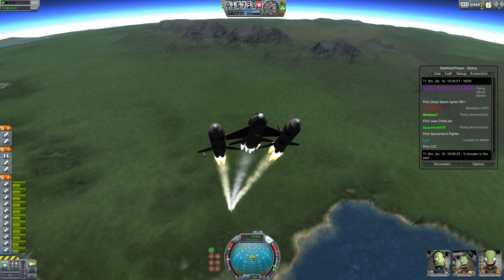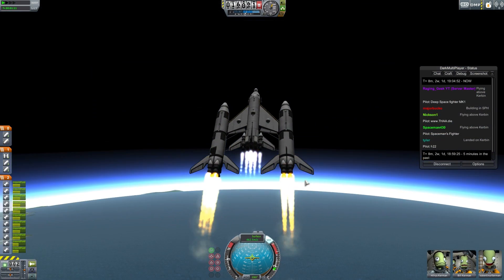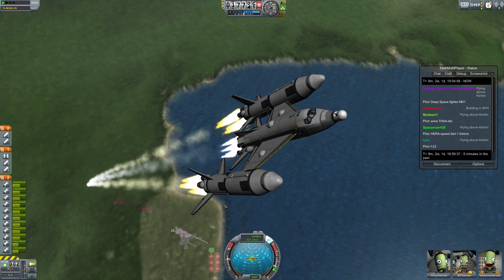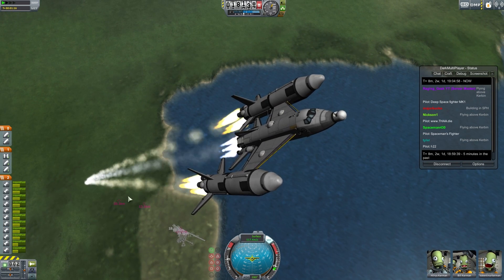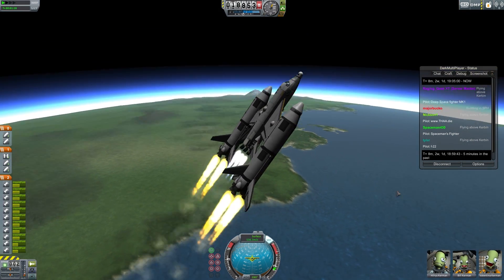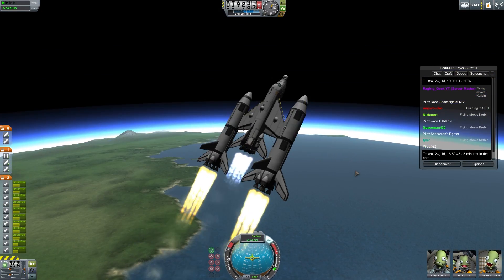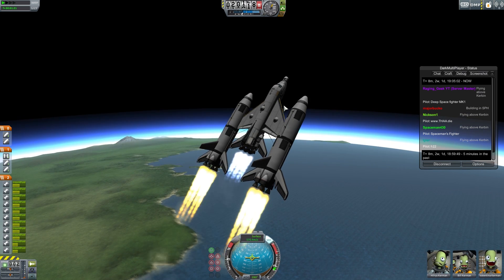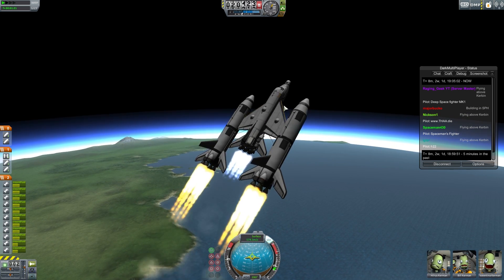Hello YouTube, today we have round two with the next variant of my deep space probe. I've added some more wings and other things to it. I have a bunch of people on the server right now, everybody's having a blast attacking each other down below — you can see the stream of debris from their dogfight. I'm going to try and get my death sat into orbit, then decide whether to bring a craft up to dock with it or launch a new one with craft already attached.